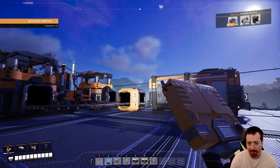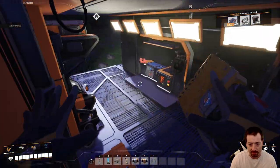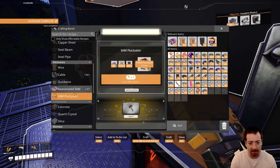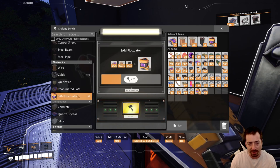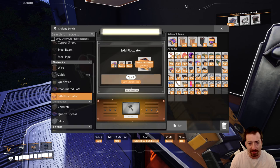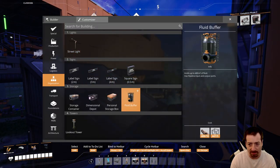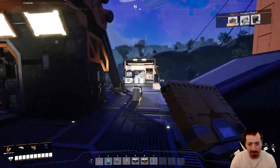Now that we have pipes automated, we can make our own Sam Fluctuators. I need ten of them for a dimensional depot. I'm very close to automating reanimated Sam — maybe I'll go do that right now. Having reanimated Sam automated would be nice. The fluctuators I can't automate yet because I don't have manufacturers, but the reanimated Sam we can automate pretty easily, in fact.